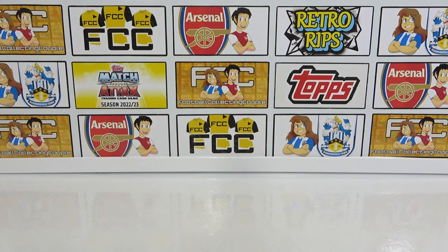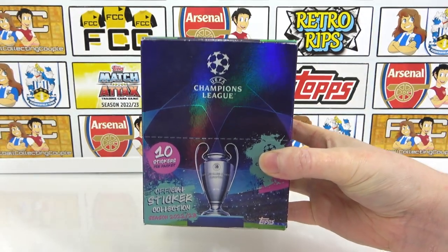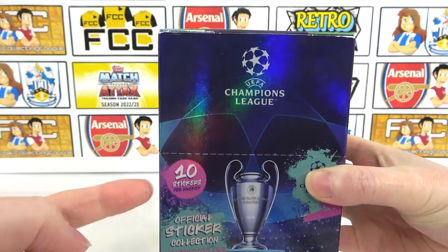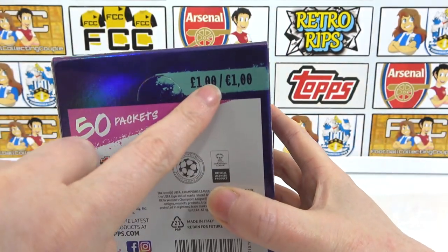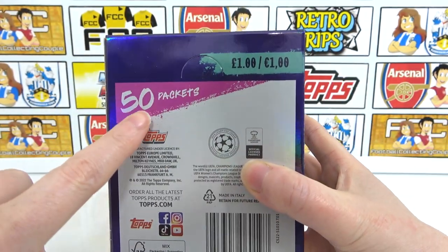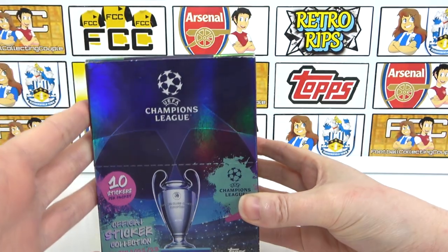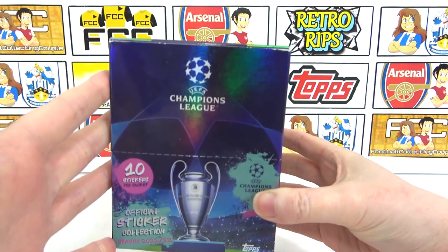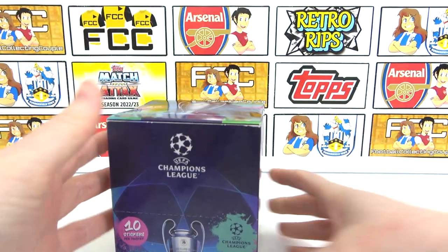Hello, we are Football Couple, and today we're going to be opening an entire box of the brand new Topps Champions League 2022-23 sticker collection. So as you can see we get 10 stickers per pack — sticker packs are £1 each — and in this box we'll be getting 50 sticker packs, meaning we'll be seeing 500 stickers in today's opening, which is absolutely crazy. Hopefully we can hit some really nice players and lots of needs, but let's crack straight into it.